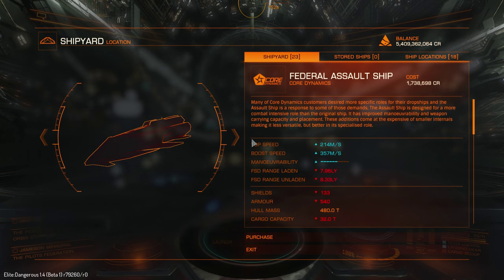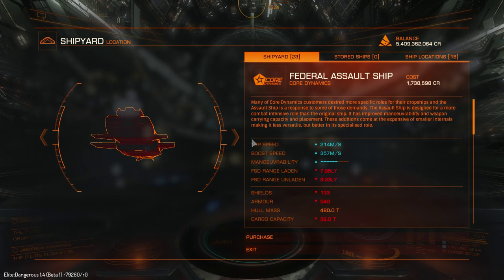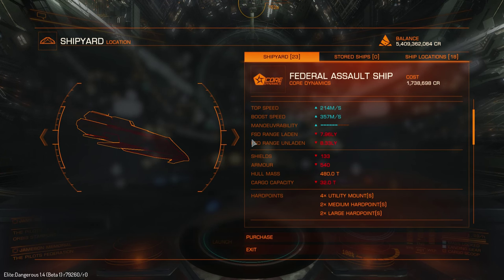The price in the live build will be around 18-19 million. In beta, all prices are 10% of the live build price, and I also have a 10% discount because this is Founders World. So when CQC goes live you could buy the Assault Ship for around 19 million. Top speed 214, boost 357, maneuverability 6, which is actually pretty high for such a heavy ship.